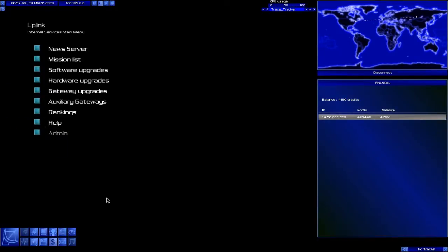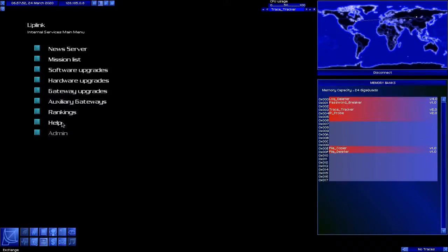The main thing that's going to limit us here is memory. Let's go ahead and clean our memory banks up a little bit — give us as much room as we can have. File Deleter. Alright, we got that.